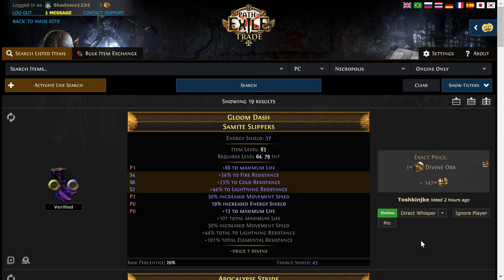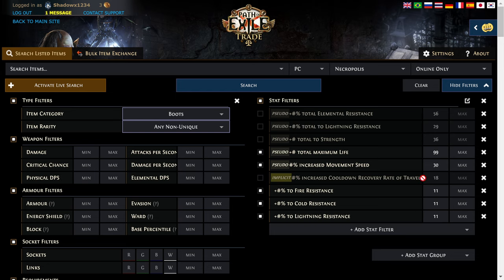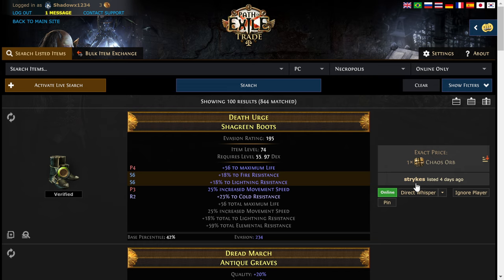After that, you would just direct whisper the guy. You could copy it and paste it into your game, swap back over and do that. This is how you're going to buy your first item. Maybe you want to get into the cheaper ones. So let's say we move this down to 25 and go down to 55 life. Now we're down to one chaos. Not only that, it looks like it has a prefix open — so you could exalt slam it if you want. If you have an exalted orb, you could slam on a third prefix here.